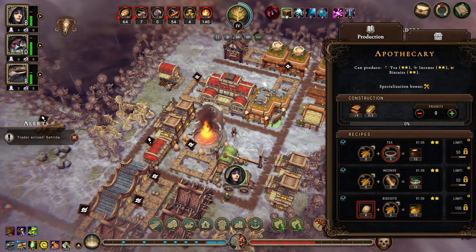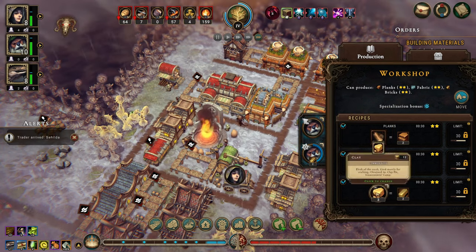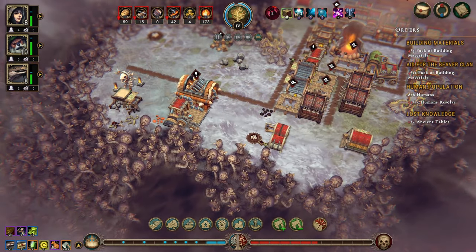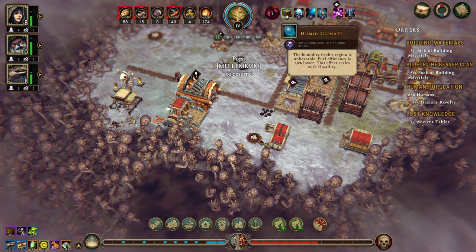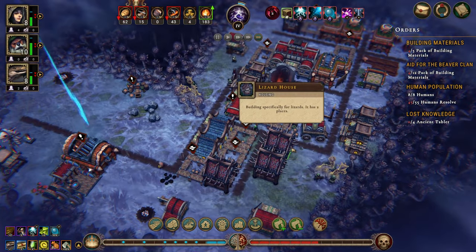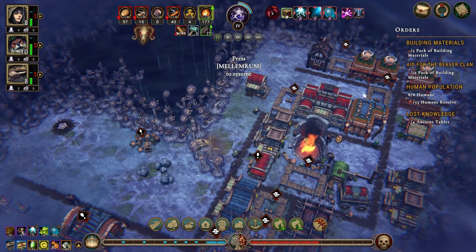You really need planks - you're making planks, good. Let's switch you to leather. We're at hostility two so we need housing for everyone - everyone has housing, that's good. Humid climate - minutes in this region is unbearable, fuel divisions is at third, upset lower with effect scales. That's at hostility two as well so these two will be in effect - but that's okay. We should have plenty of fuel - tons and tons of fuel.